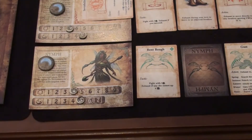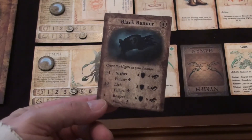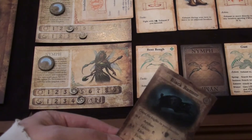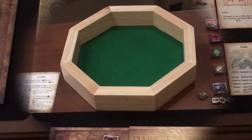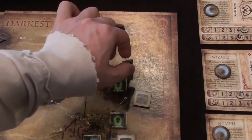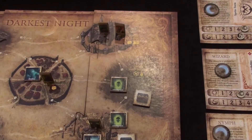The nymph draws her event card — Black Banner: count the blights in your location. There's one — an archer she needs to attack for four, or elude for four, or defend for four. She'll fight with two dice. She needs a four and rolls a six and three — success! The event is successfully resolved. She then moves from the swamp to the castle, ending her turn.